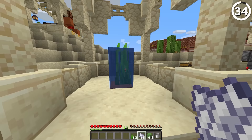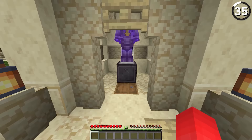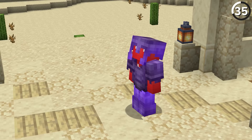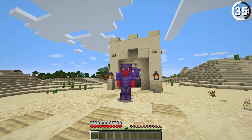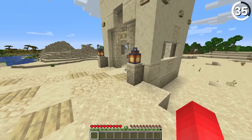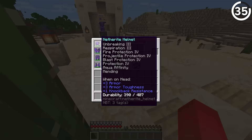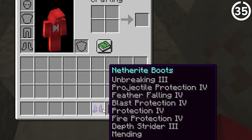Anyone who's messed with enchanted books knows certain things are mutually exclusive — for example, in current versions you can't put all protection types onto one piece of armor. But for a brief period in 1.14, that wasn't the case. After it got reported in the bug tracker, most people thought that was the end of it — but if you made that armor back in 1.14 and continued playing through all the different versions, that armor didn't get updated and still functioned with all the different protection types.